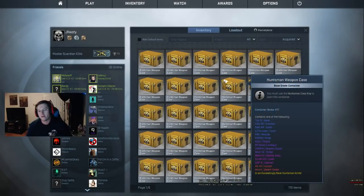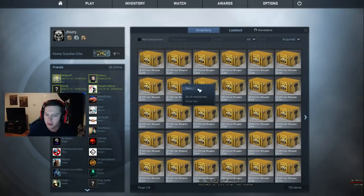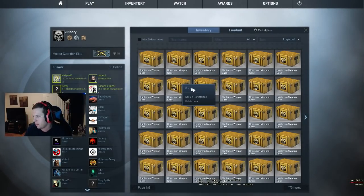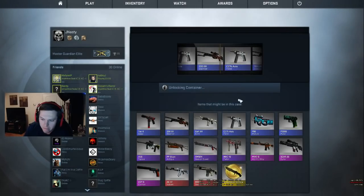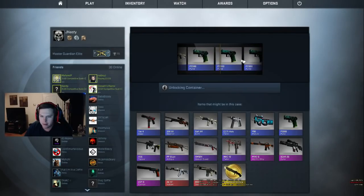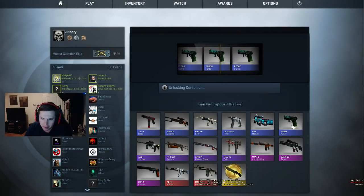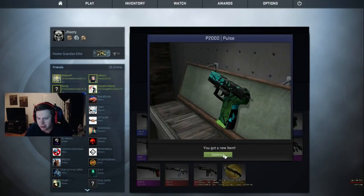Let's go boys! We're hoping for a Vulcan stat track minimal wear — or just something good today, baby, that's all we want. Let's do this! All right, a pulse — I kind of like the pulse so I'm not gonna complain. I like the pulse. That looks pretty sick.